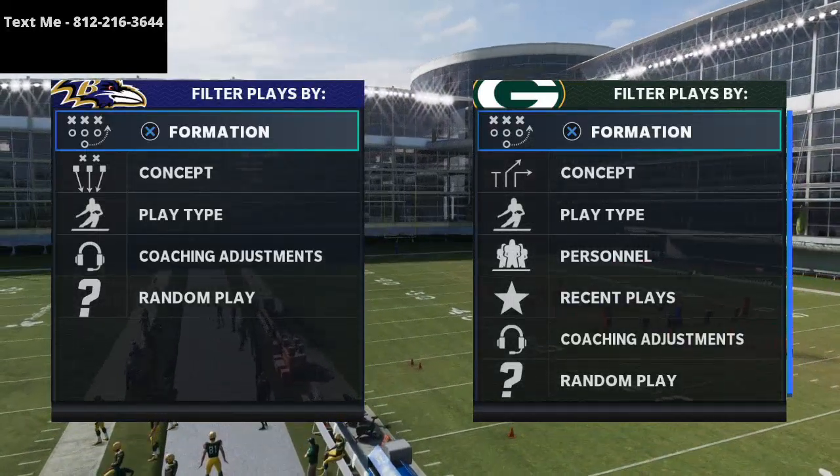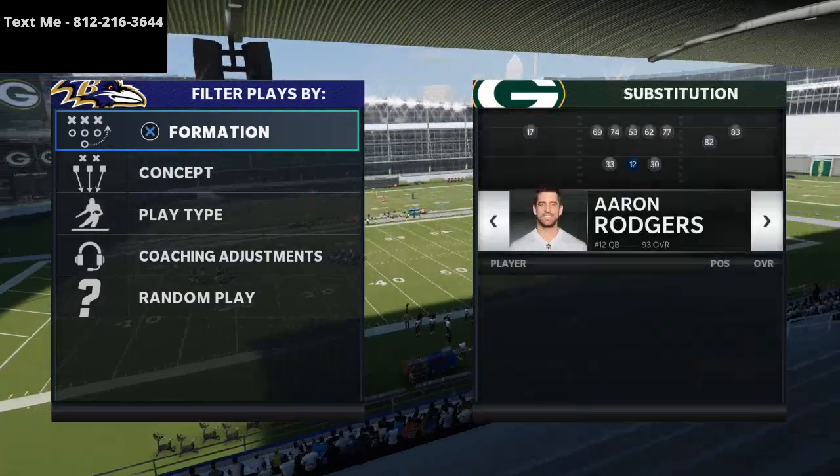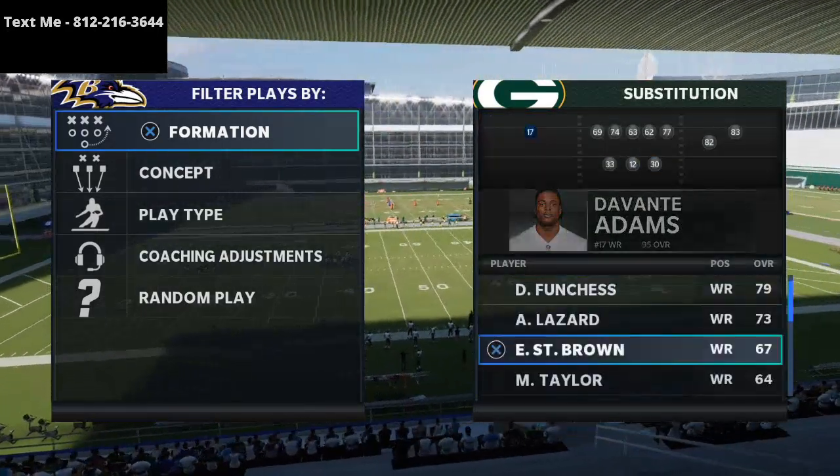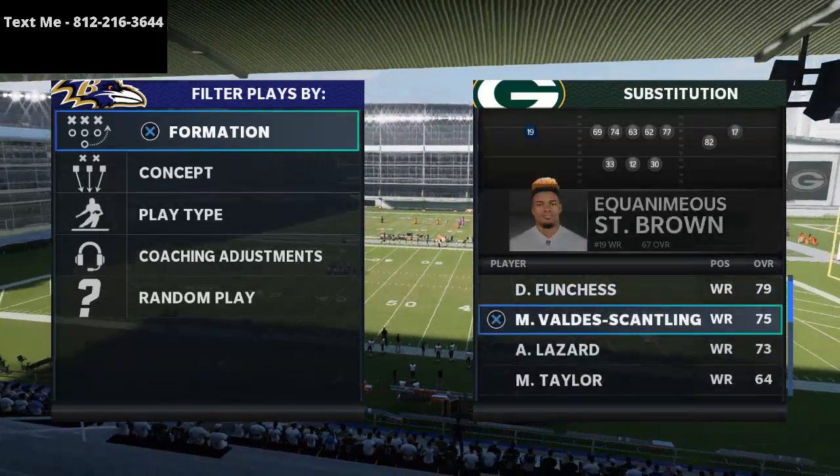In today's video I'm going to be showing you a very powerful play from the gun split slot formation. To run this play you want to have your best wide receiver on the right hand side of the screen and your fastest receiver on the left side of the screen.